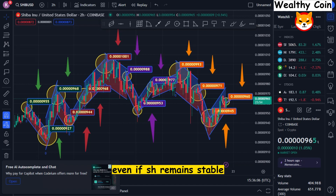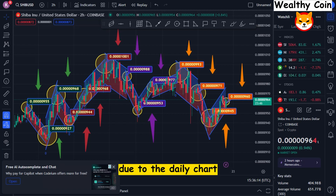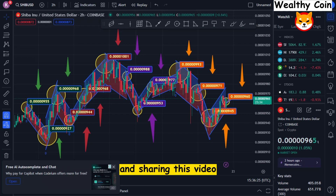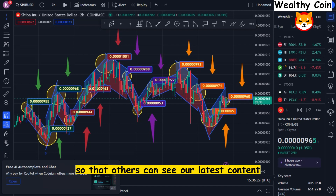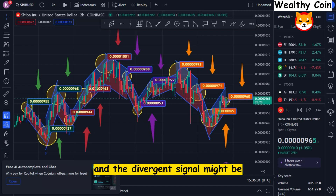Even if SHIB remains stable, the price of Doge may fall by 80%. According to the Relative Strength Index, Shiba's price will soon surpass Dogecoin's due to the daily chart showing a divergence between Wave 3 and Wave 5. Our coverage for the day comes to an end with that. Please consider subscribing to our channel, giving us a thumbs up, and sharing this video so that others can see our latest content. Investors are hoping for a cyclic price movement, and the divergence signal might be the one to set off the slump.